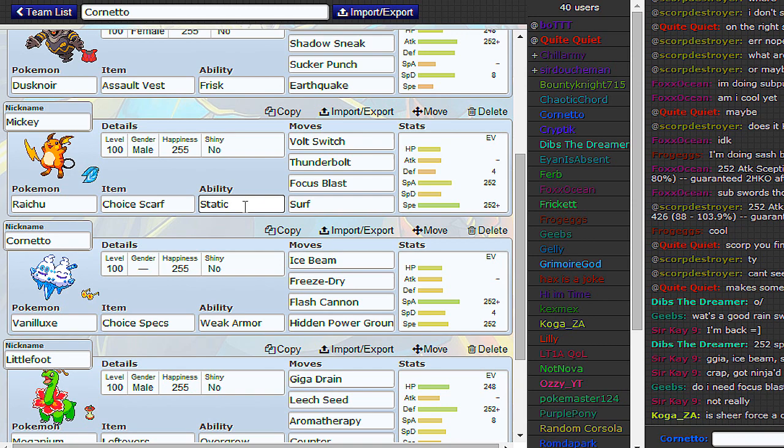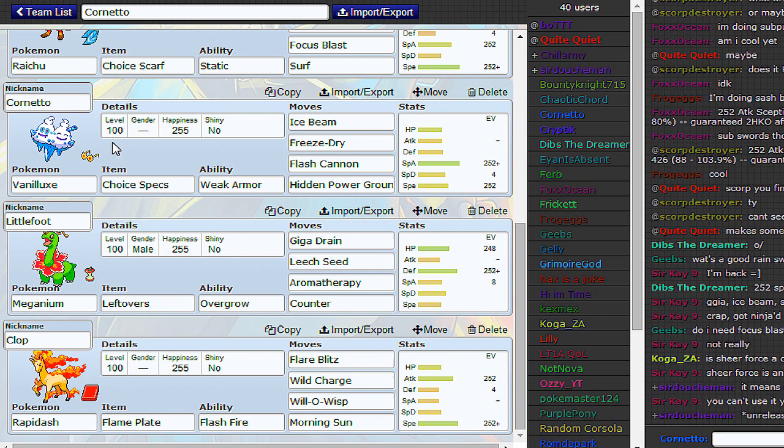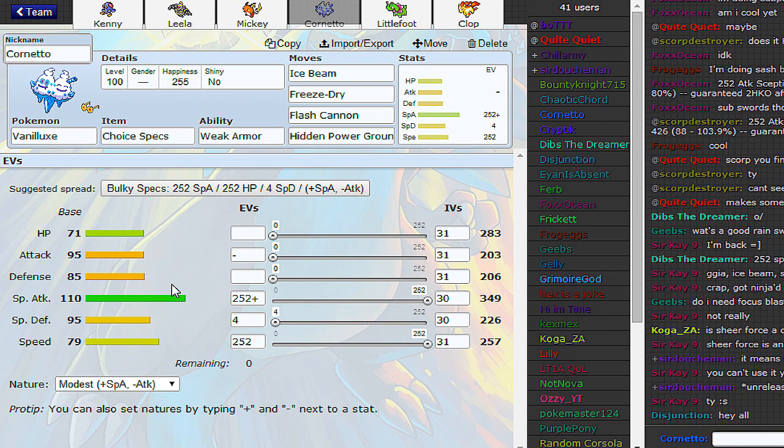This thing is hopefully going to be the main star, though you can probably tell from the thumbnail whether it is or not. Choice Specs Vanillux with Weak Armor. I like the idea of it — it's really powerful, just like Auroras in the last session. It can do a lot of damage and it has amazing base stats. The base stat total... I don't remember what it is off by heart, but it's actually really high.